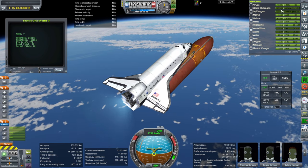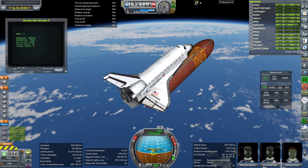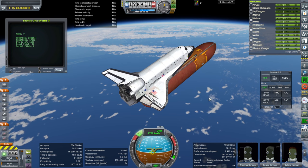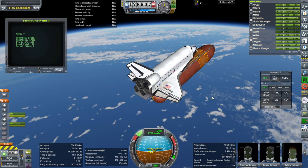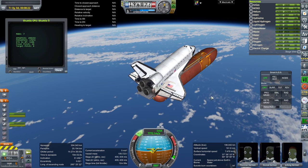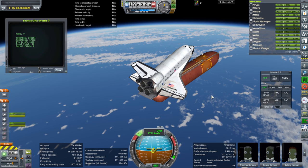Incidentally, the shuttle is carrying a sort of nominal payload to the ISS orbit. That's what we're going for here, as it shuts down. We are basically 15 minutes since launch — that's a while, considering it's supposed to be eight minutes. But it is not as bad as the previous version.